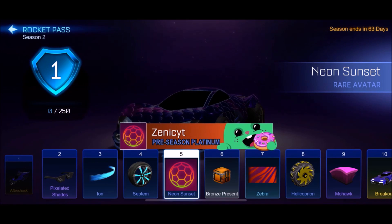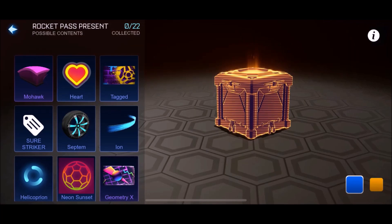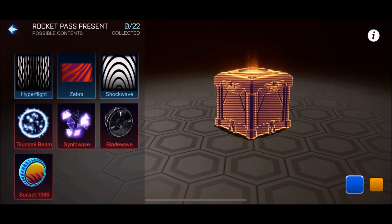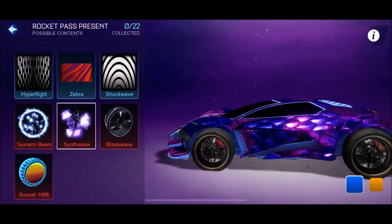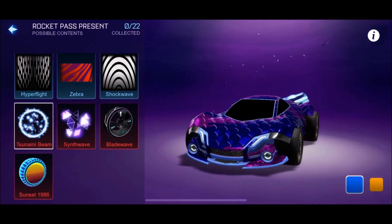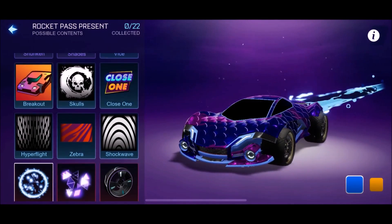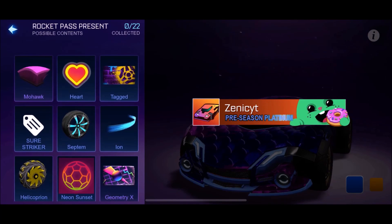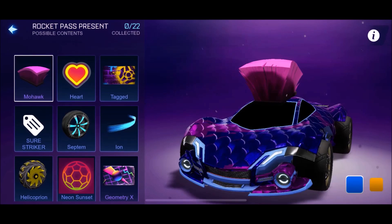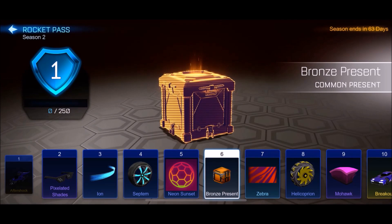We get that, which looks quite cool to be fair. We get a bronze present, and you can now see the items inside the presents — mental. We've got Blade Waves in the game now. We get these wheels, we get a Synthwave. There's so much going on here. You get a Breakout little banner right there, that's pretty cool. And then we get a mohawk as well — this is sick so far.